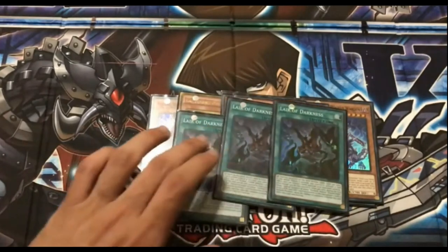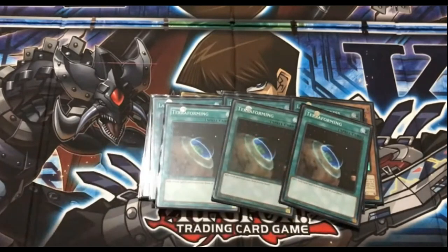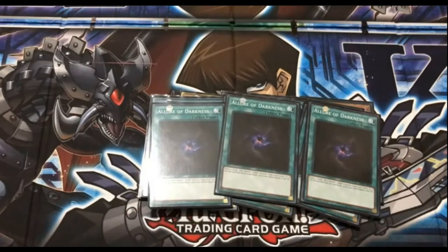We have 3 copies of Lair of Darkness, the field spell — kind of an important card. It lets you tribute your opponent's monsters and gives you and your opponent tokens based on the turn it's played. There's not really a reason to play less than 3, unless you're playing Dragon's Ravine. 3 Terraforming means you effectively have 9 different ways to get into Lair of Darkness. This draw card can be swapped out for better options, but Lair of Darkness is still decent. This deck is more used to give your opponent minuses than to draw cards.